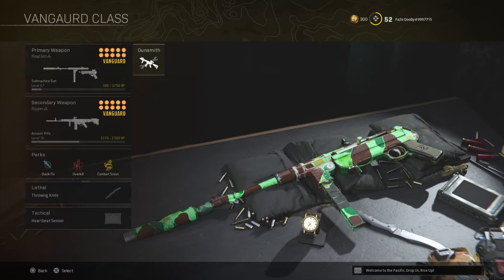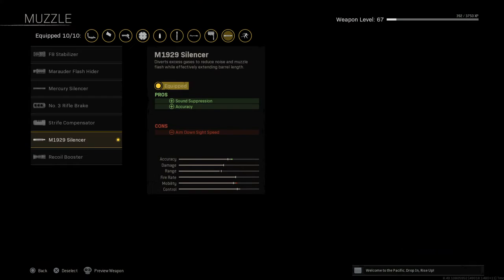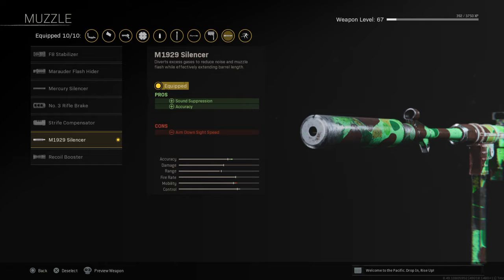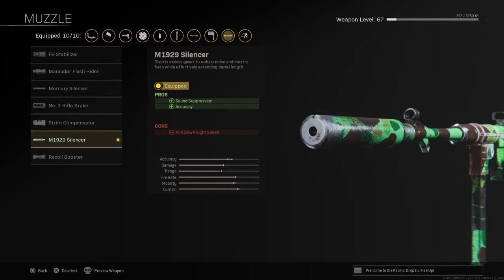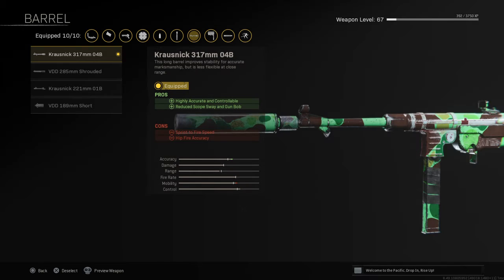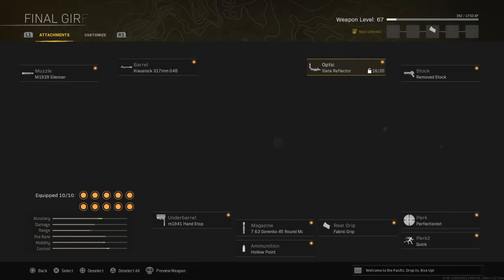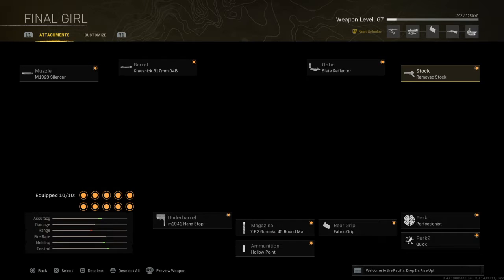I'm here today for an MP40 class and an STG44 class. First, you have the M1929 silencer on your muzzle. For the barrel, the Krosnick 317mm. For the optic, the Slate Reflector. Stock — removed stock.